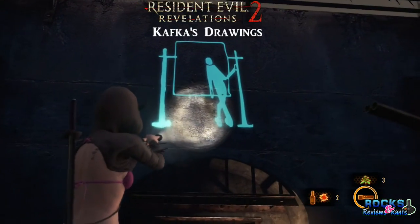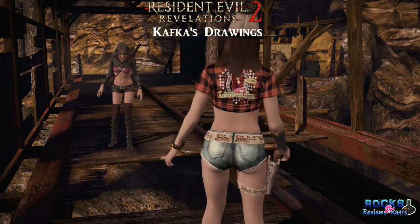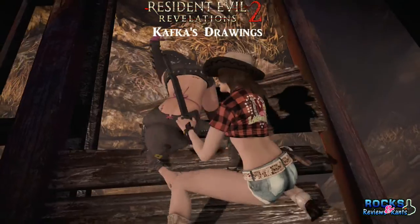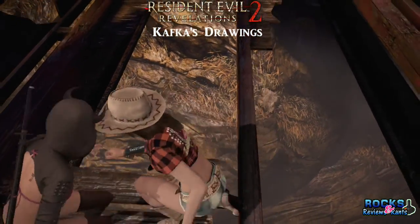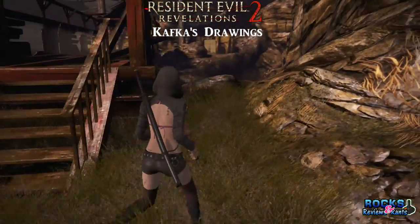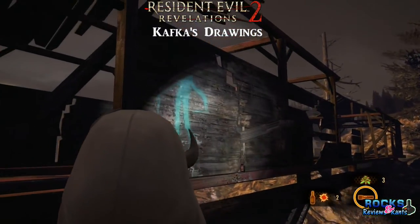And finally, the last one. Once you get to the bridge and Moira — even though she's wearing the ninja outfit — barely makes it across, all you've got to do is make it to the end, turn to your left, and along the wall of the same bridge, just flash your flashlight over on the first panel and you should see the last drawing there.